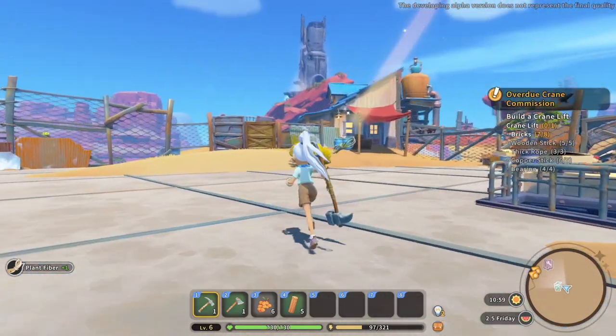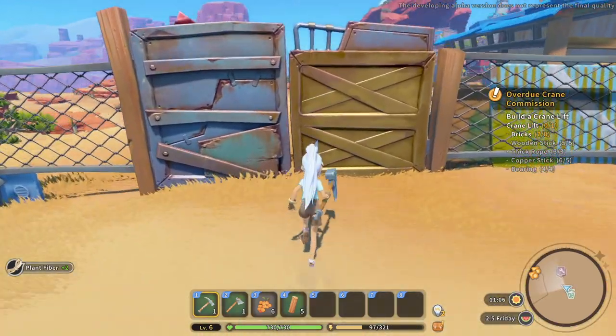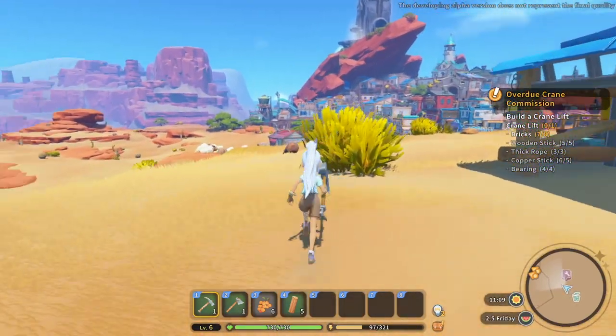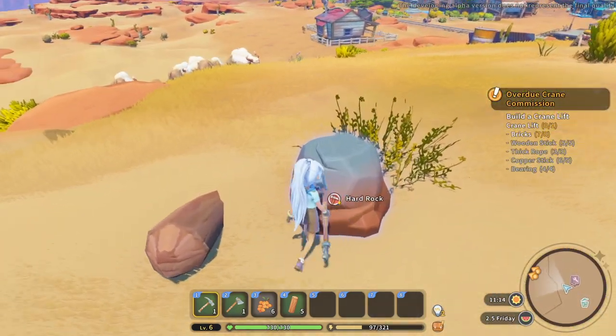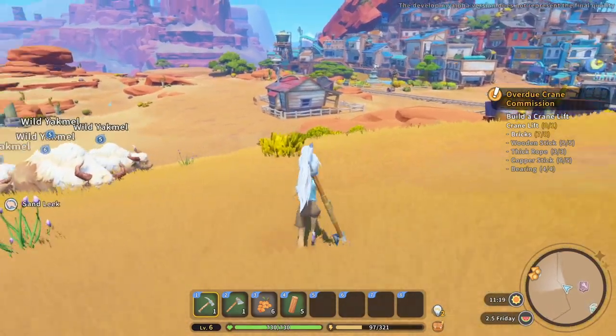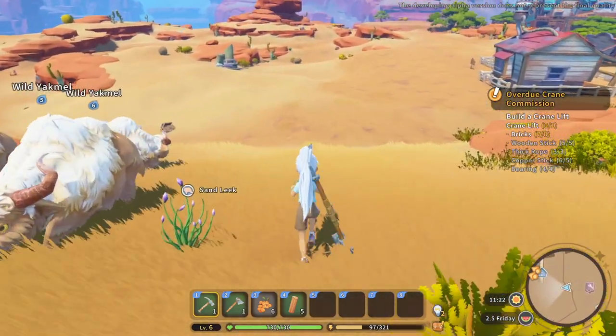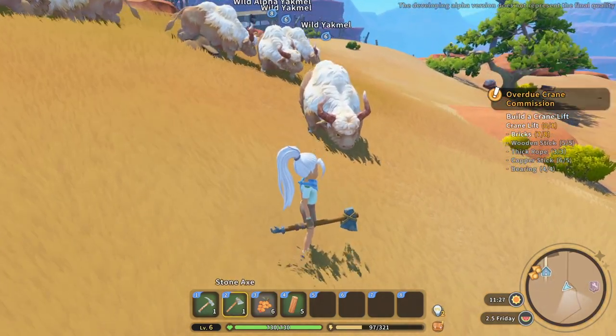Just like in My Time at Portia, data disks are used to kind of give us access to new materials to build. The axe can also be used as a pretty good weapon - I'm level five so maybe I'll try it out.